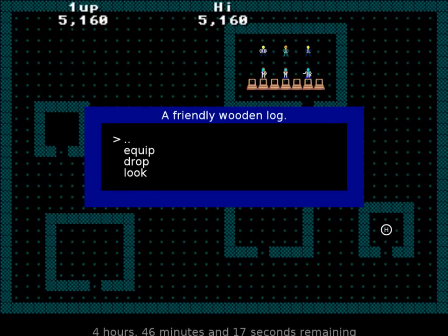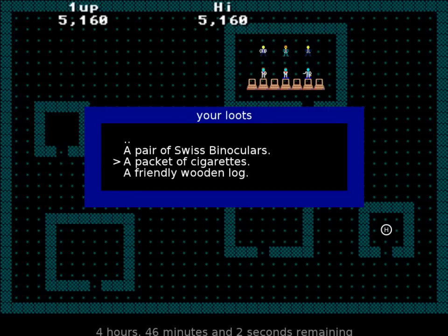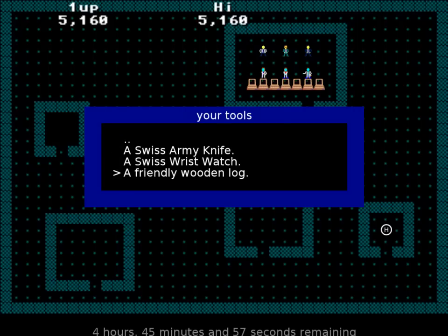So do I need to figure out what to do with this? Pile of rubble. Yes, I know that the large pile of rubble blocks my way. I don't think I really need to be using those. But we got this friendly wooden log - I guess I could equip that. And then use it. I can't use it, though.